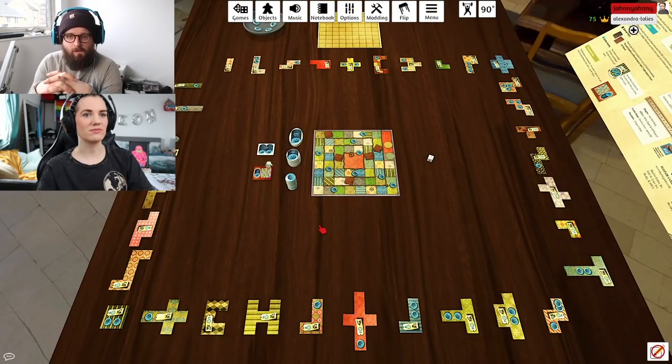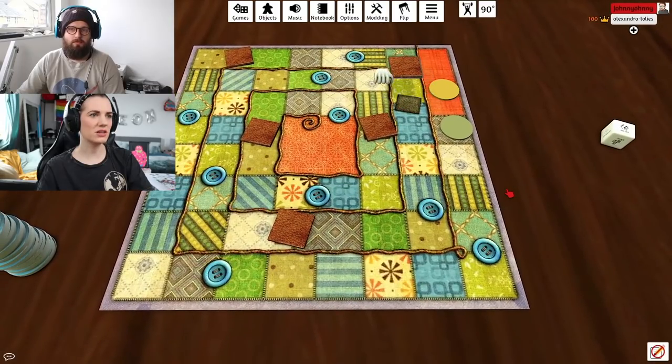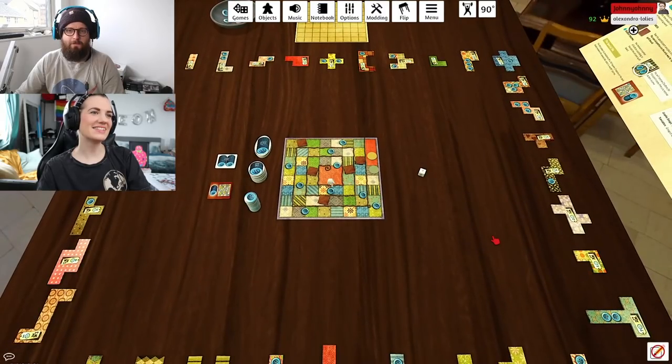I feel like I've never played a game where the person who wins the seven by seven doesn't also win the game — it's quite a big indicator of who's gonna win. The only other thing to point out is that there are these little single leather patches on the time board, so the first person to pass by one gets to take it and place it on their board — just good to fill in some holes here and there.